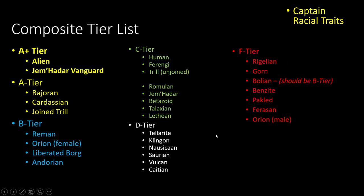For the full composite list: A-plus tier is Alien and Gemadar Vanguard. A tier is Bajoran, Cardassian, and Joined Trill. B tier includes Remans, Orion Females, Liberated Borg, and Andorians. C tier has two divisions — Humans, Ferengi, and Unjoined Trills are a little better, while Romulans, Gemadar, Betazoid, Talaxians, and Letheans round out the bottom of C tier. Klingons, Nausicaans, Saurians, Vulcans, and Caitians are in D tier, and the rest are in F tier mostly due to Physical Strength traits or just things that kind of suck in Star Trek Online.